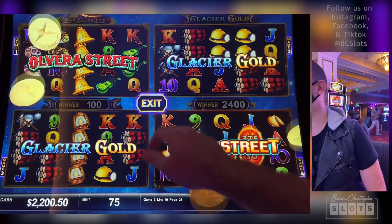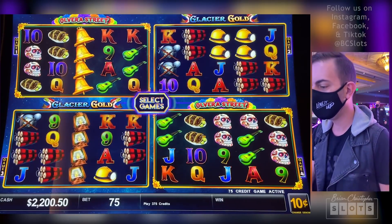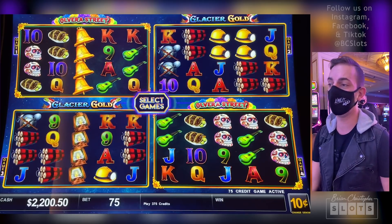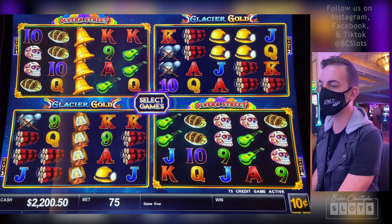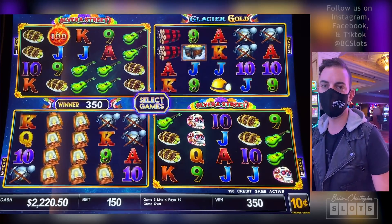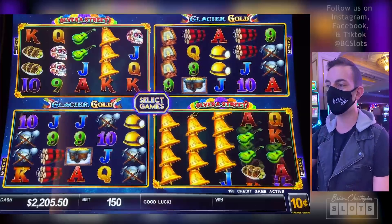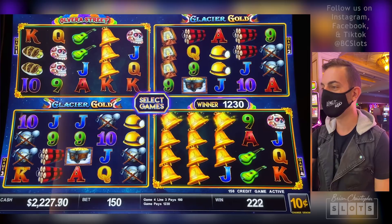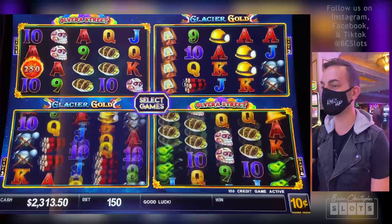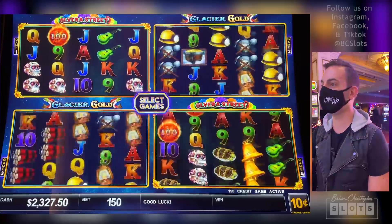Let's add another Olvera now — we've got two games down. Two Olveras and two Glacier Golds. We're having a lot better luck than I thought, so I'm going to double our bet now — let's have some more fun. $15 a spin. $123 line hit over there — gorgeous. Another $29. I like these big bets, big pays for us.